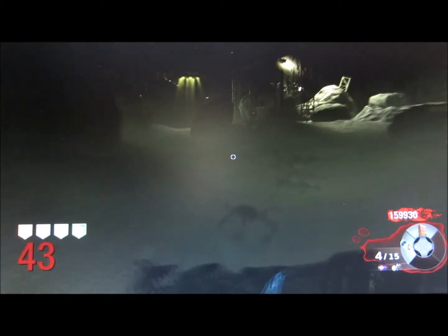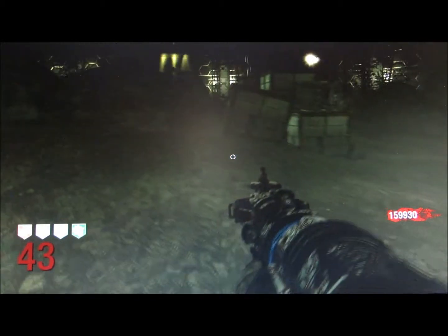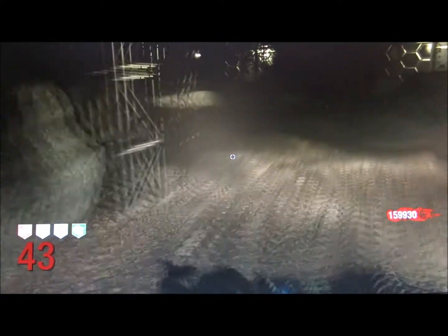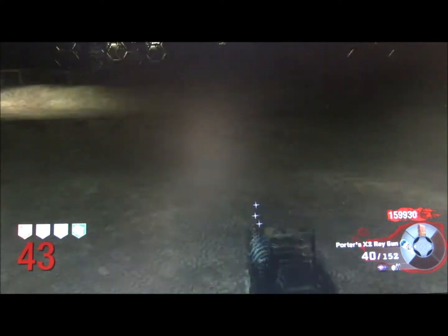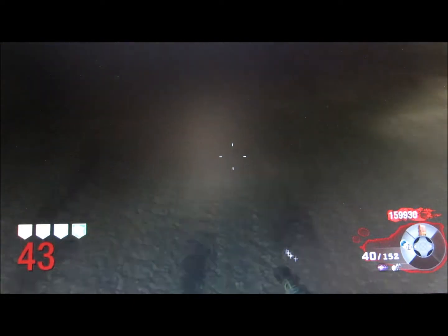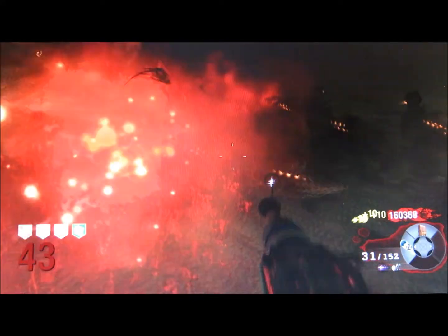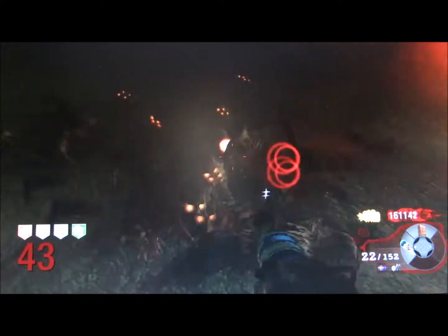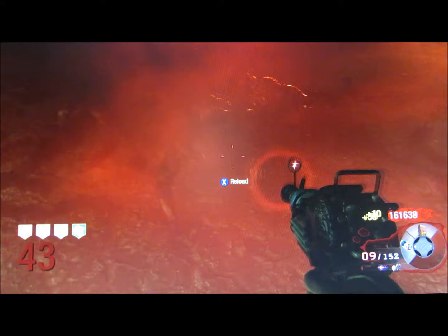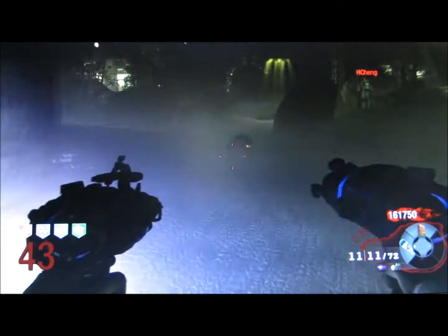So you get back your train, everything's going nice. Take out that Ray Gun again, make sure you have plenty of ammo because you're going to need it — just in case this train doesn't give you a power-up, you're going to need it for other ones. Continue shooting at the ground, make sure all the crawlers are right next to each other so you spend less ammo trying to kill them all. I didn't get anything — that's okay, I'll just go for it again. I've got plenty of ammo to work with.